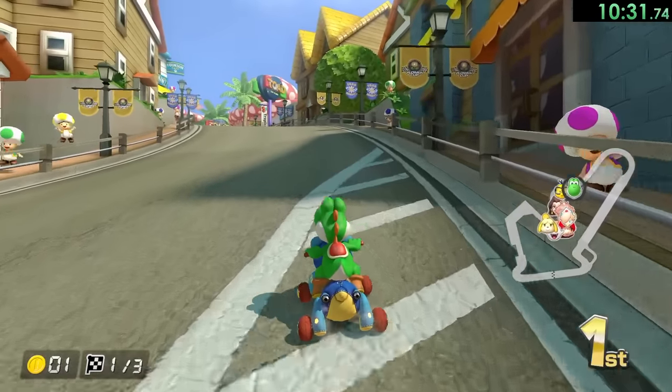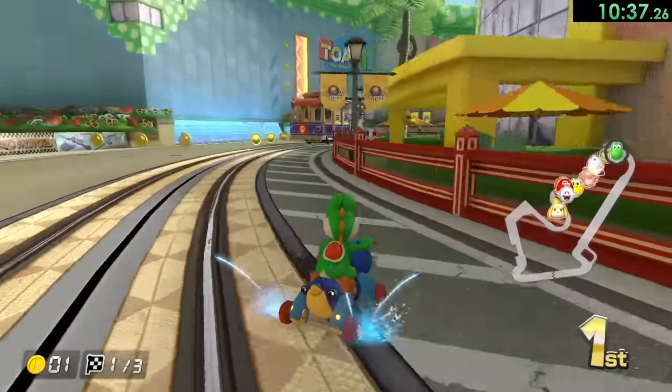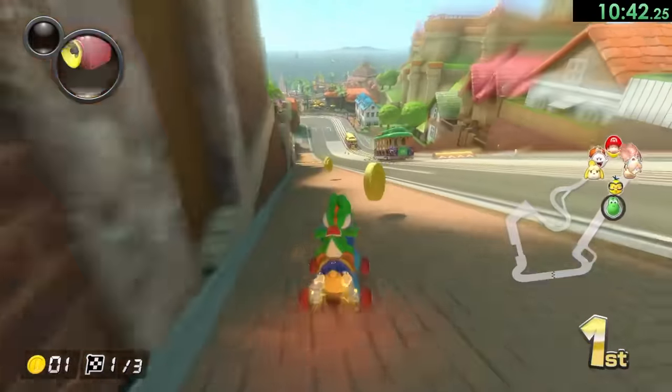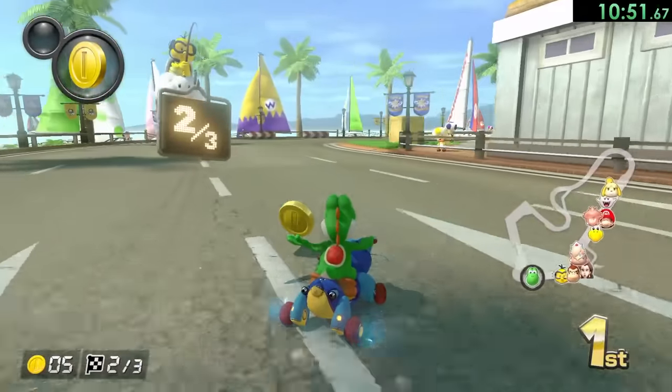This is a 96 track speedrun, so we're definitely going to see some mistakes — it's pretty much impossible to play perfectly this entire time. At least that's what I'm going to tell myself. Doing pretty well on the first lap, at least we're still in first. I'm going to keep this coin with me so then we can get this item block — that's going to give us a banana, I'll take it.